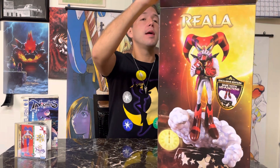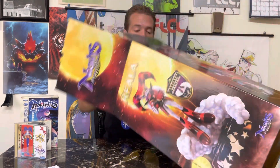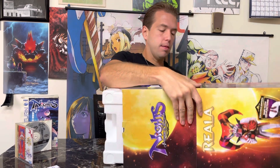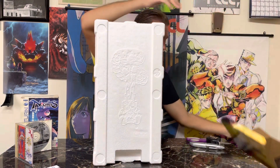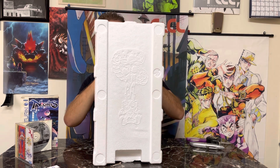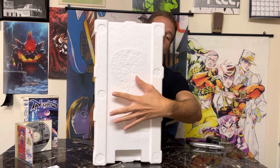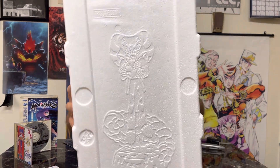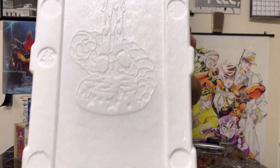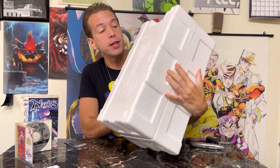So we're going to pop this open. You get your ads for future figures inside. The styrofoam slides out relatively easy. There's like an embossed, raised image of Riala on the styrofoam - I love that, it's a nice little presentational touch. They don't need to do that. Hopefully people don't throw these boxes out too readily because it's the best way to transport them if you move or need to store them, but it's a nice little extra touch. On the other side you have the First 4 logo.